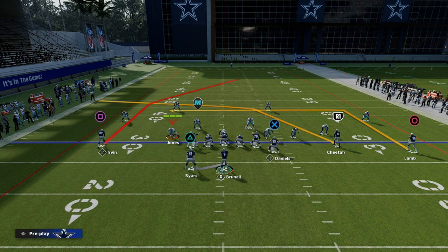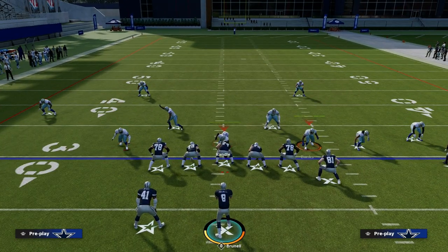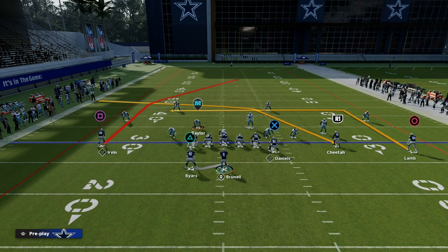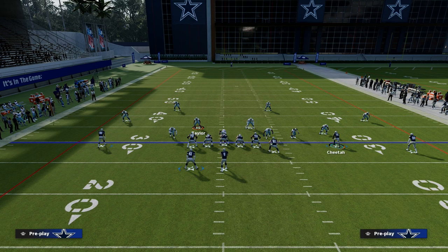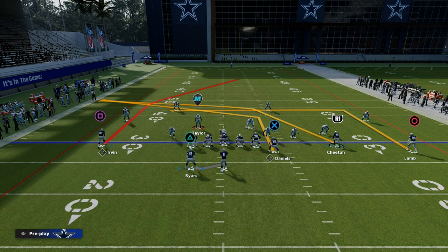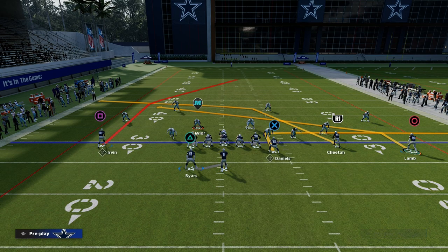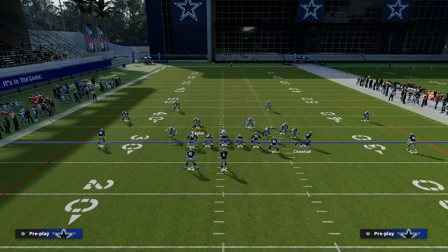If you look at Madden as a whole, a principle I've been working with is that we want to be able to attack the entire field — both horizontally and vertically. We're going to utilize a motion slant route. We'll put our tight end on a tight end apprentice post. If you don't have that, you can leave Tyreek Hill on his crosser. Then we'll leave CD Lamb on his route. It turns out you actually can't motion anybody across this formation, which is good to know.